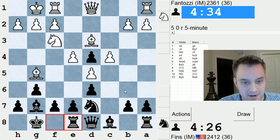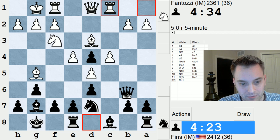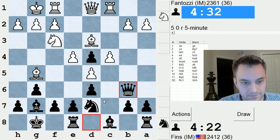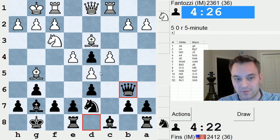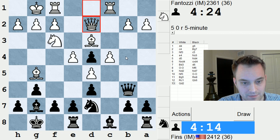If they drop this Bishop back, maybe Queen B6 is a decent reply. They're going to try to be annoying and attack this Pawn, so let's just defend it with our Rook. This Queen might be hopping out to B6. Maybe they could play B4, but they play Rook there instead. I think I'm happy to get this move in.